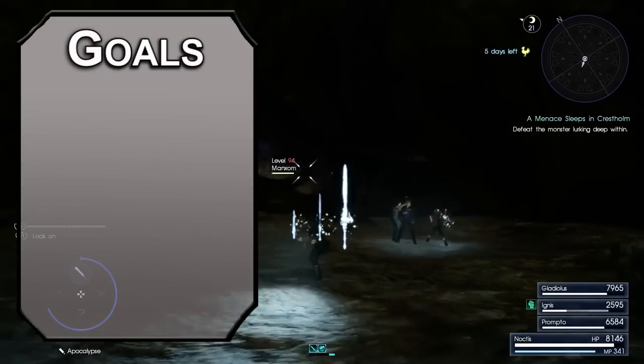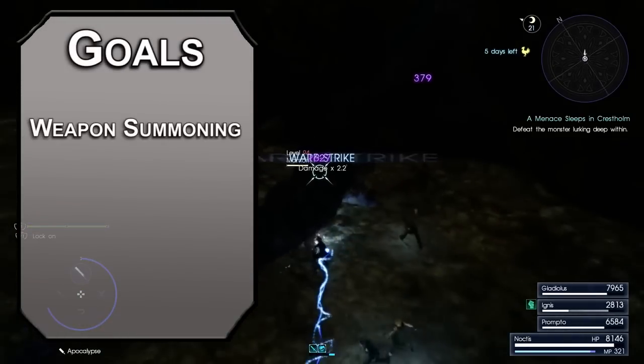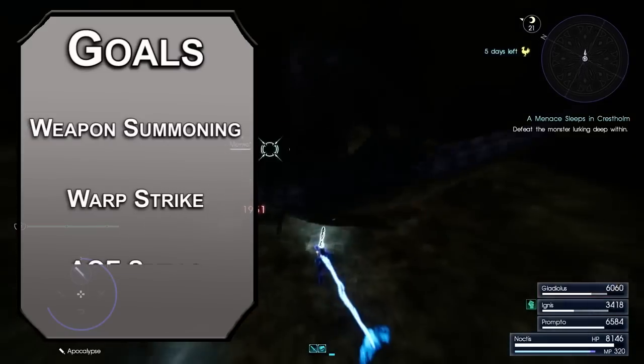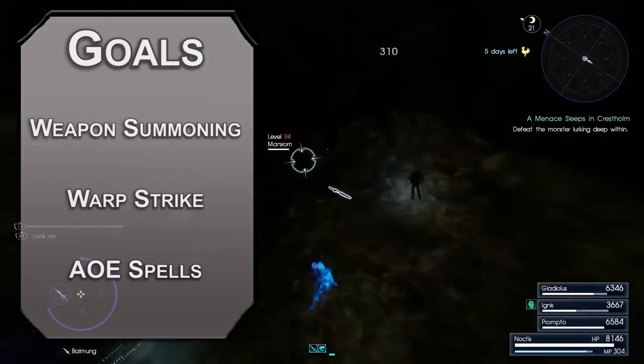Let's start off with our goals for this build. First, we need to be able to summon weapons at will. Next, we need to be able to bounce over to those weapons, depending on how advantageous it is. Finally, we'll get some spells that will be dangerous for our enemies, and possibly our allies too.